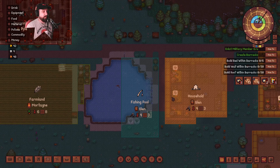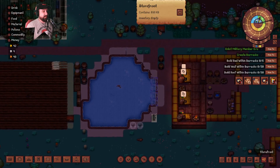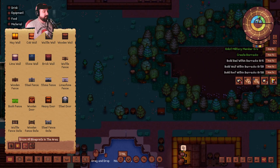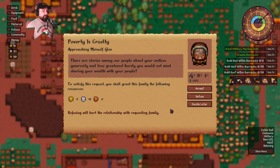The Glenn family — they just walk out their front door and go around their house and then they're at work. Sometimes I wish that were the case for me, but it is not. So this is interesting — it turns out we have like a little event here. One of our fishers, Meinulf Glenn, has approached us. Poverty is cruelty. There are stories among our people about your endless generosity and true greatness — surely you would not mind sharing your wealth. To satisfy this request, you shall grant to this family 40 silver. Refusing will hurt the relationship with the requesting family. I think we're going to go ahead and do yes.